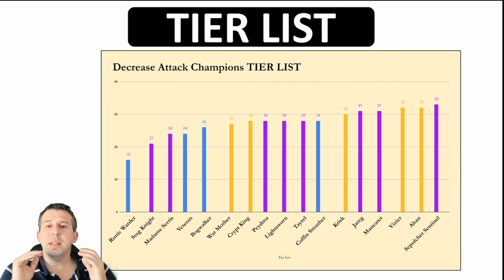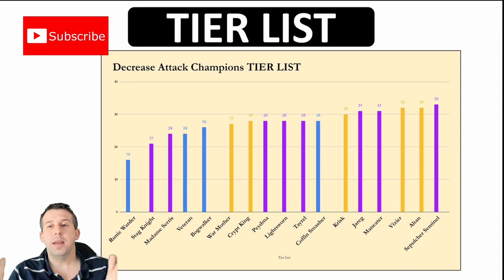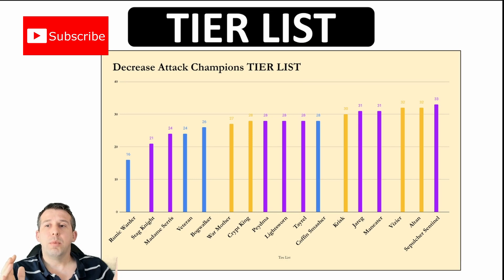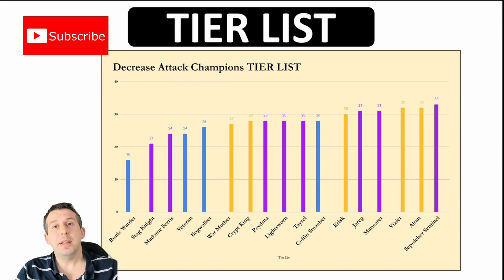So let's get into the tier list. This is a category where epics perform really, really well. Rares don't perform as well as some other categories, but Coffin Smasher is breaking the mold — definitely flirting with the big boys. The top tier is Sepolka, Altan, Vizier, Man Eater, Jarred, Krisk, Coffin Smasher, Tyrell, Light Swan, Paidma, and Crit King. Below that it starts to drift off. I've got another video showing a lot of these champions in action — I'll link it above. Hopefully that's helped you guys. Any questions or comments, leave them below. Like and subscribe. I've been HellHades — catch you all soon.